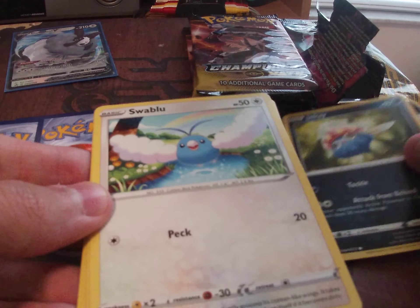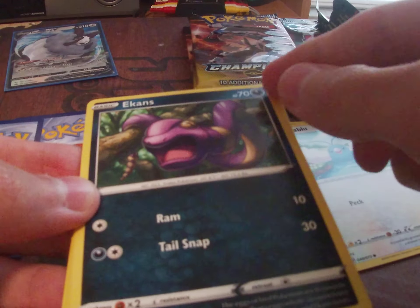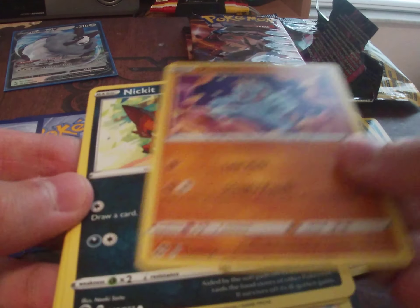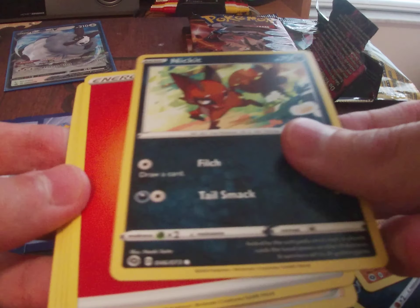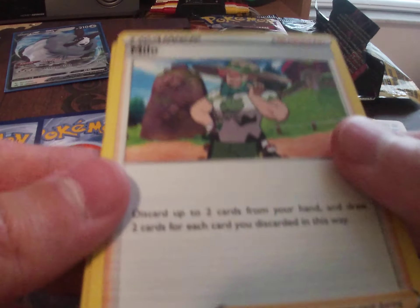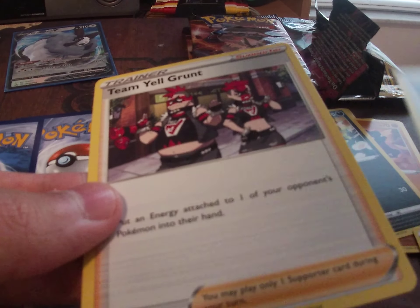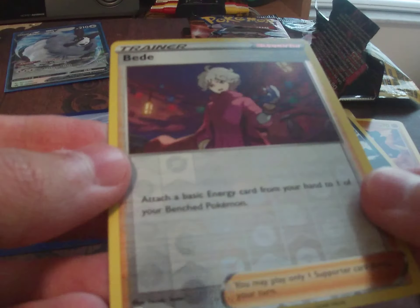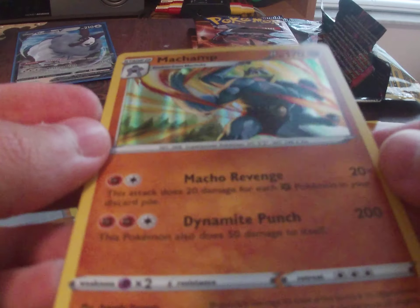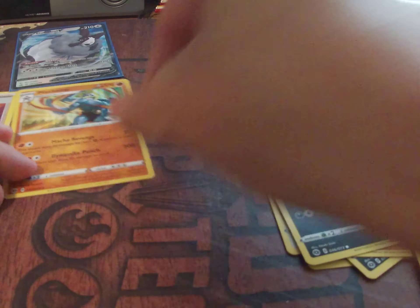Pack one: Ekans, it's a dark type now. Chop, Nick, fire energy — don't really care about energy. Milo, Rotom Phone, Team Yell grunt. The reverse holo is a Bede and the holo is a Machamp. I've heard Machamp is actually the most common holo card to get in this set because people have pulled like a million of these. I'm going to organize these by commons and uncommons.